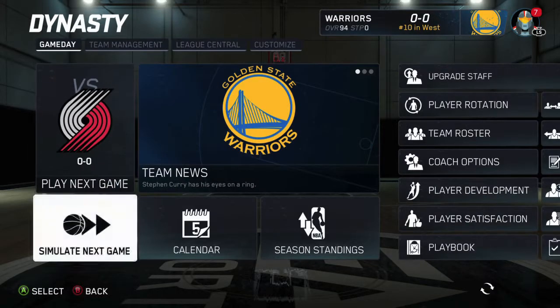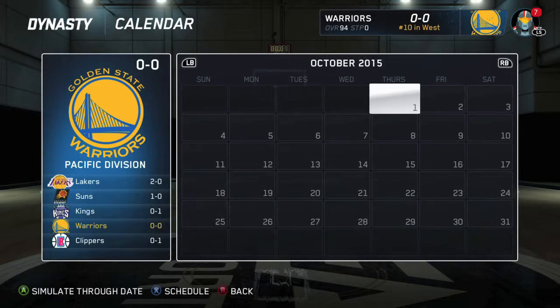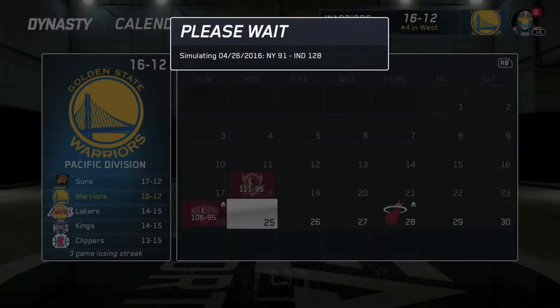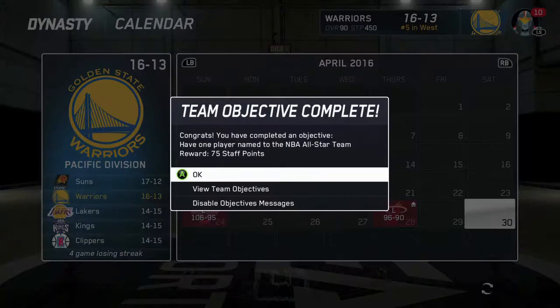Just get through to the season and then go to the calendar. Use the bumpers and go all the way to the last week of the season, which is in April. Just simulate through the dates — sim through all the games, ignore all the trade stuff and all-star games. But once you get here, you should make the playoffs with the Warriors, ideally.